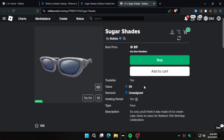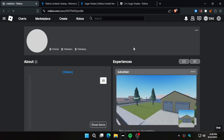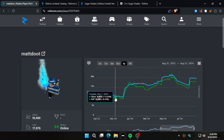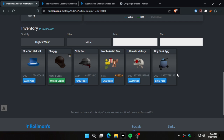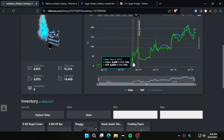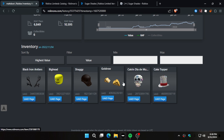Yeah, I had these. If you go far back enough on my Rolimon's profile — I have an extension where it shows the RAP and value, and if I click that it goes to my Rolimon's profile. If you go far back enough I think you'll find the shades. I know I had them. Oh, there's the cake trooper hat — yeah, these items eventually went limited and I sold them, which I regret doing. I had these too.